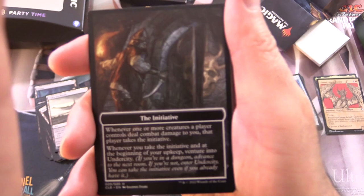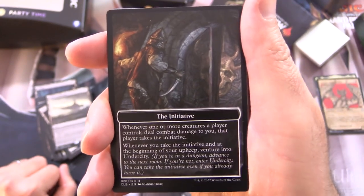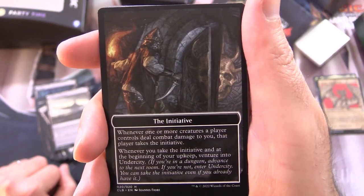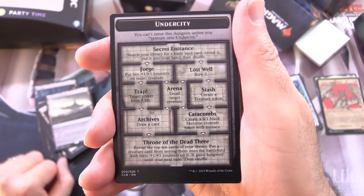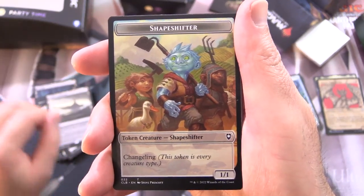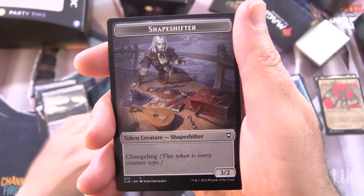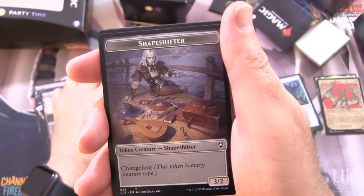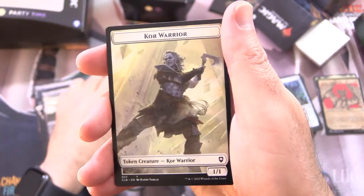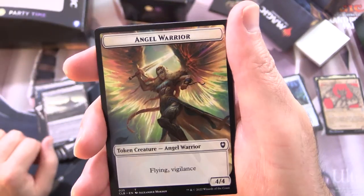The tokens: this is the Initiative token. Whenever one or more creatures a player controls deals combat damage to you, that player takes the initiative. Whenever you take the initiative, and at the beginning of your upkeep, venture into Undercity — if you're in a dungeon, advance to the next room; if not, enter Undercity. You can take the initiative even if you already have it. On the other side is Undercity, the dungeon you venture into. We've also got various shapeshifter tokens — a 1/1 with Changeling and a Clue token on the other side, a 3/2 shapeshifter, a 2/2 shapeshifter, a Kor Warrior 1/1, Warrior 2/1, Inkling 2/1 with Flying, and a 4/4 Angel Warrior with Flying and Vigilance.